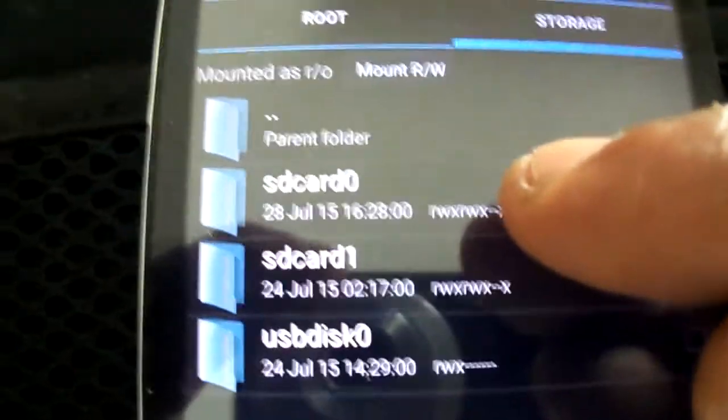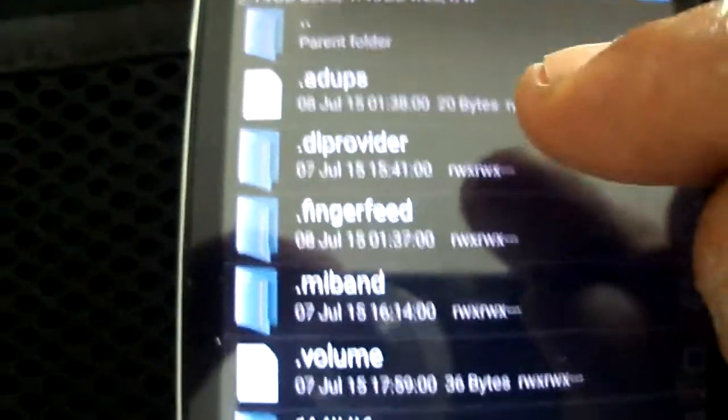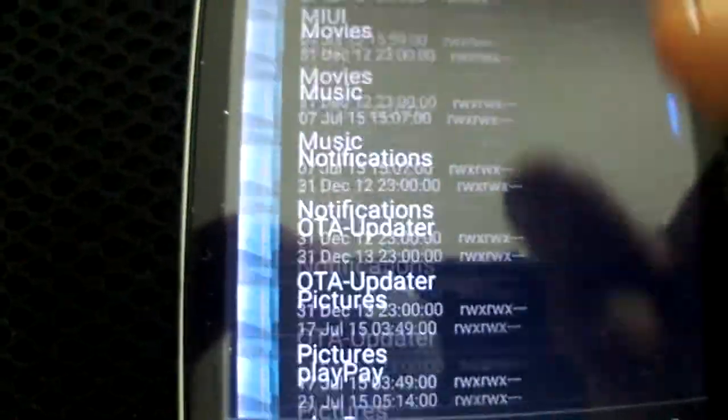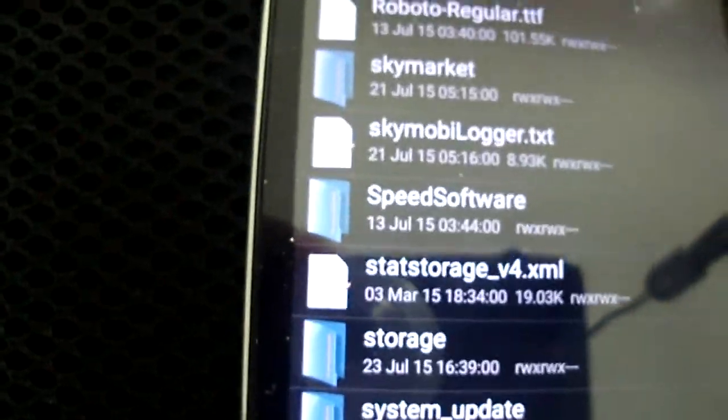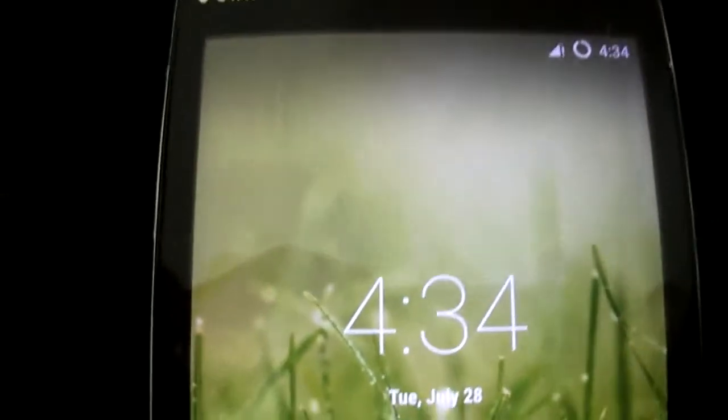As you can see, the emulated partition — in SD card 0 you have your SD card. I hope you enjoyed the ROM. Keep following my videos, subscribe to my YouTube channel. I'm Smokerman, thanks for watching.